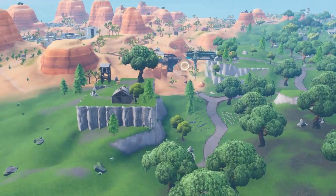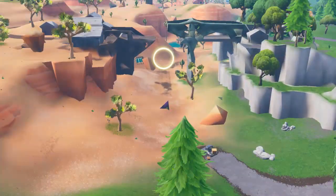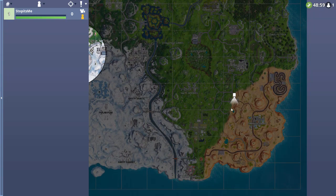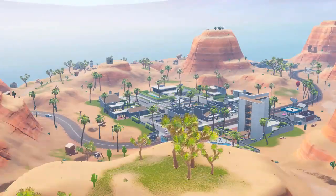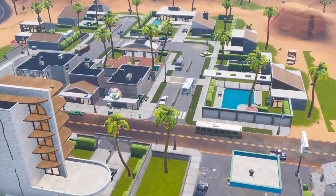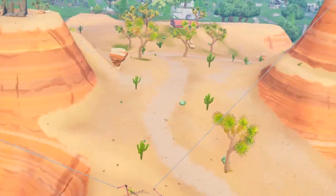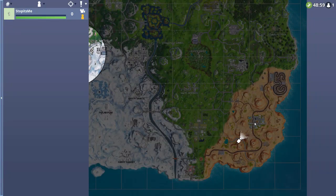Moving on, you will find another ring on the bridge after Retail Row — it's very near Paradise Palms. There's also a ring in Retail Row at this location. We also have a ring near Paradise Palms, under this bridge, very close to Paradise Palms.